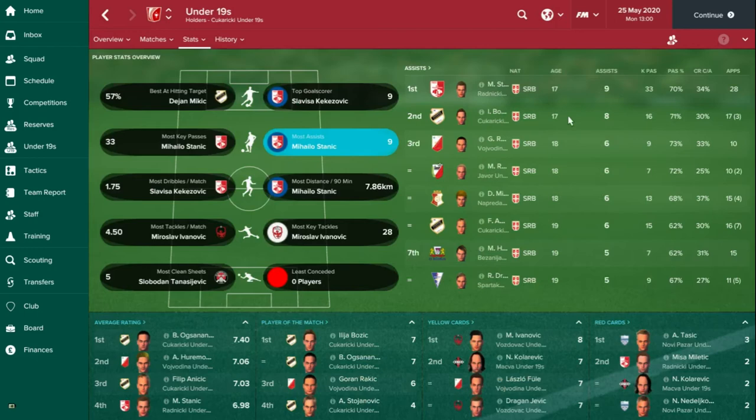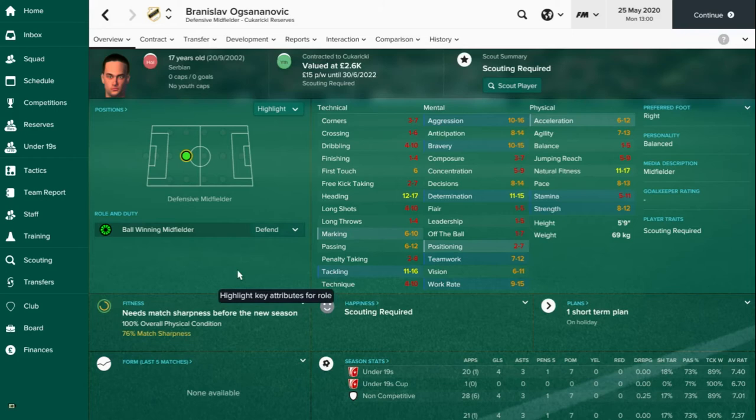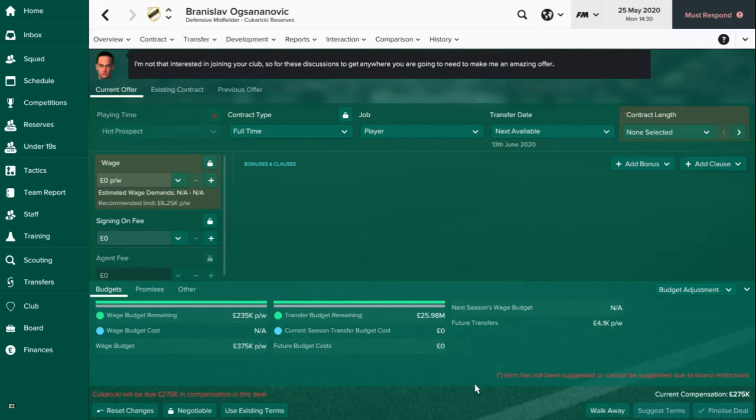You can tailor it to the type of player you want. This guy, for example, got the highest rating in the Under-19 League — 7.4 overall, pretty decent from 21 games. So we'll give him a scout and see what's going on. He's worth a bit of money so you may have to pay a little for him. Because he's under a certain age, I can offer him a contract. However, compensation-wise that's nearly £300,000 which I don't particularly want to pay, so you're better off enquiring about them and offering a bit less. He's only worth £2,000 as a transfer, so it's worth having a look at that kind of thing.